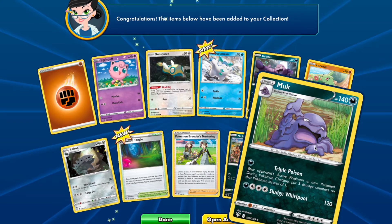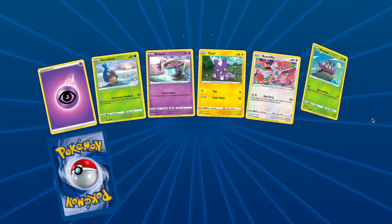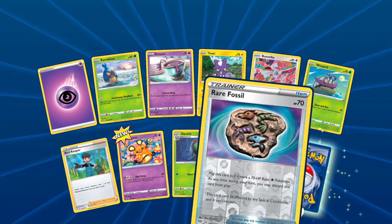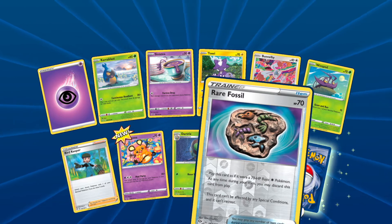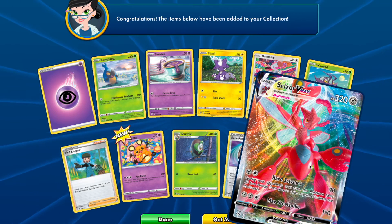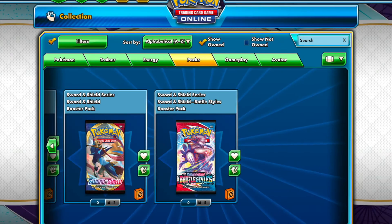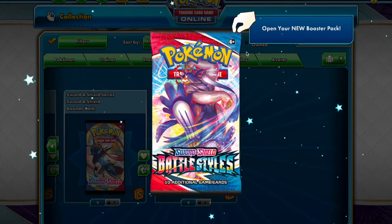Nickit and Muk. Rare Fossil — man, that's a lot of HP for a dead Pokemon. Scizor VMAX, awesome! Wow, some pretty fire pulls there in just a few packs.